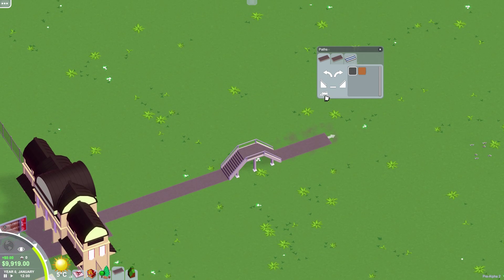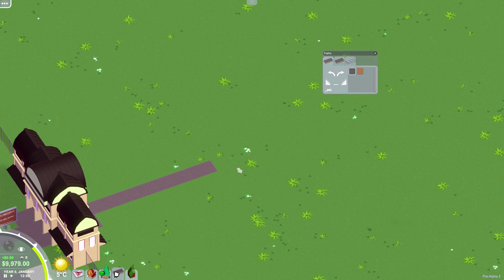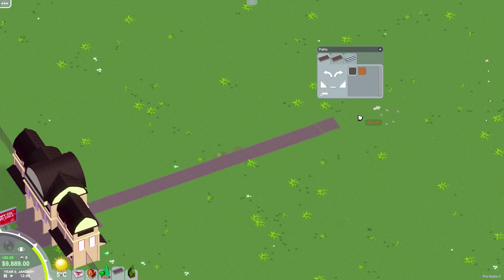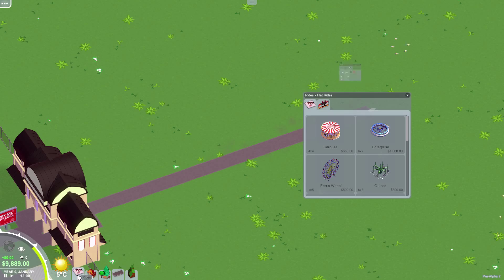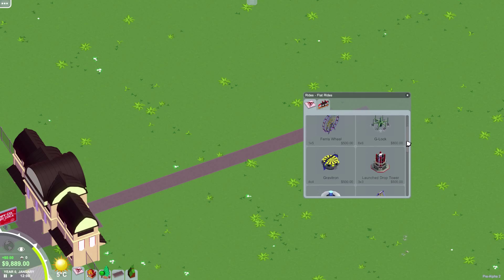You can right-click to delete stuff. So what we're gonna do is just build some regular old paths here and then build some cheap little flat rides. There doesn't appear to be any sort of research system yet, so I think everything available in the game is unlocked from the start.